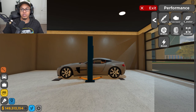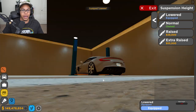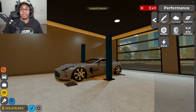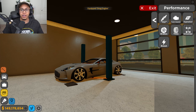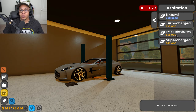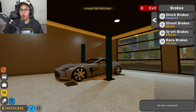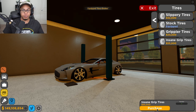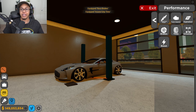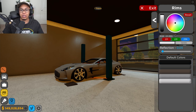First things first, let's do a suspension mod and lower this car. Wow, that actually looks super freaking clean. Then let's do the drag engine. Right now it's naturally aspirated, but you know we gotta always put the twin turbo on there. We're going to fully upgrade the brakes — this whole car is gonna be insane. I haven't even driven it yet and we're putting max everything.